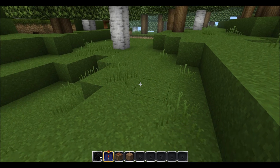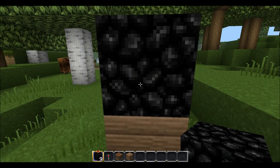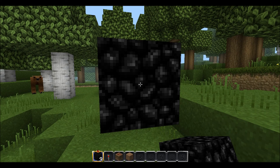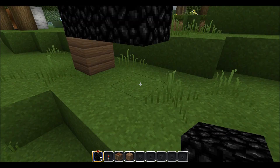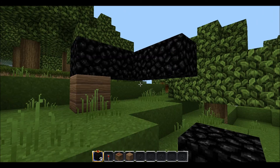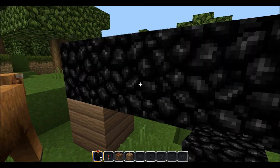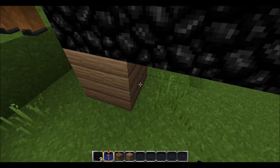First thing you're going to do, place that block there and start constructing the hoop. That's three... that's the hoop.